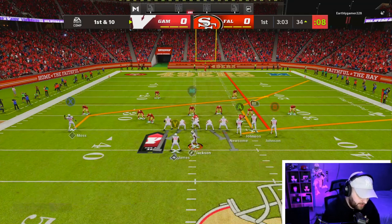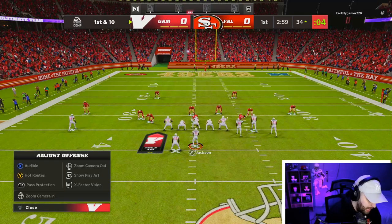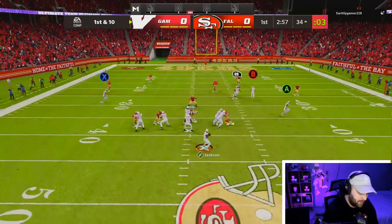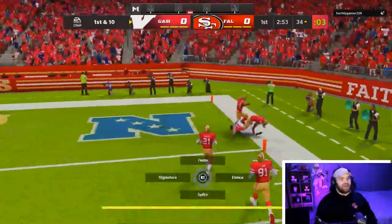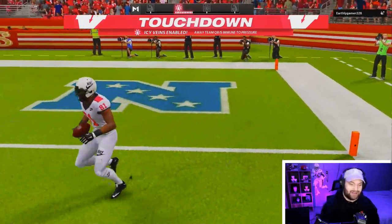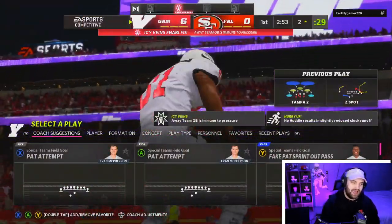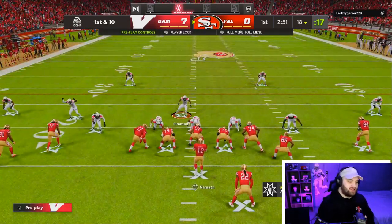We're going to run a corner instead of a crosser this time. I want to get out of the pocket and make this a throw on the run with Lamar. He should get wide open — and that's going to be a touchdown! Two-three plays down the field, the Lamar to Calvin connection right now is literally nuts. That is probably one of the easiest drives I've ever had.